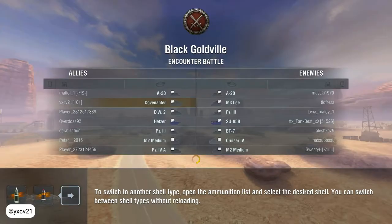Let's see — we are with 5 tier 4 tanks and 2 tier 3 tanks. The other team has only 4 tier 4 tanks and 3 tier 3 tanks. That looks cool: AT-20, M3 Lee, Tank 3, SU-85E, a new Cruiser 4, and 2 mediums.